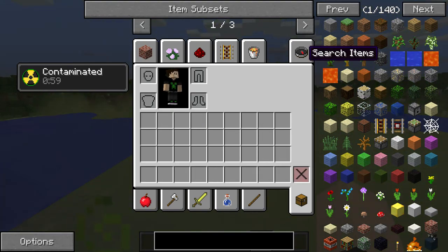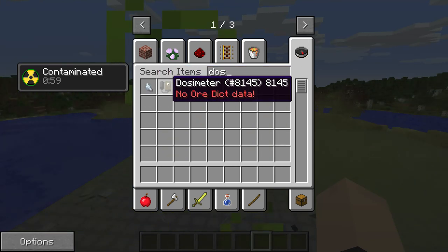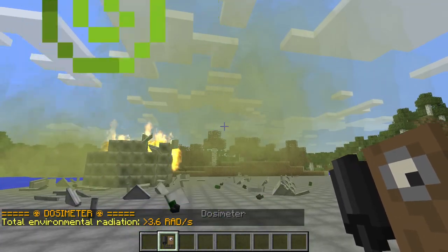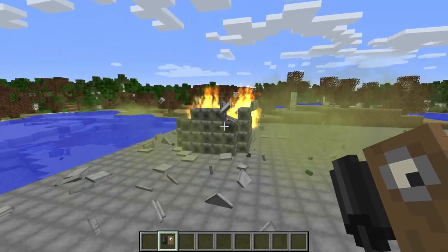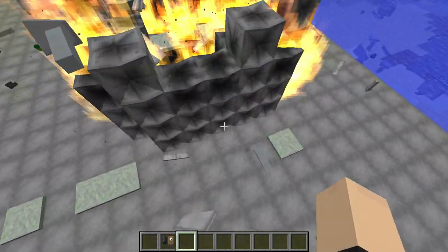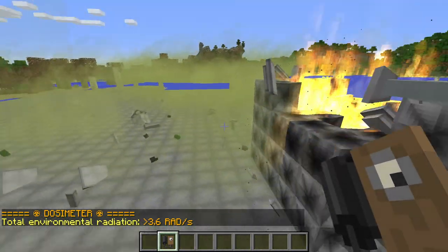Let's get our dosimeter here — or if I can spell dosimeter, that'd be awesome. Yeah, there we go. Okay, so we're gonna try it out here. That's only 3.6 roentgens per second. 3.6 roentgens. Not great. Not terrible. Still 3.6 — we're still good. It's fine, don't even worry about it.